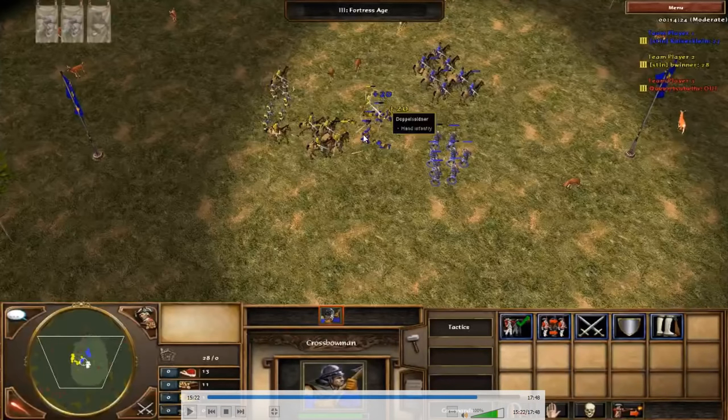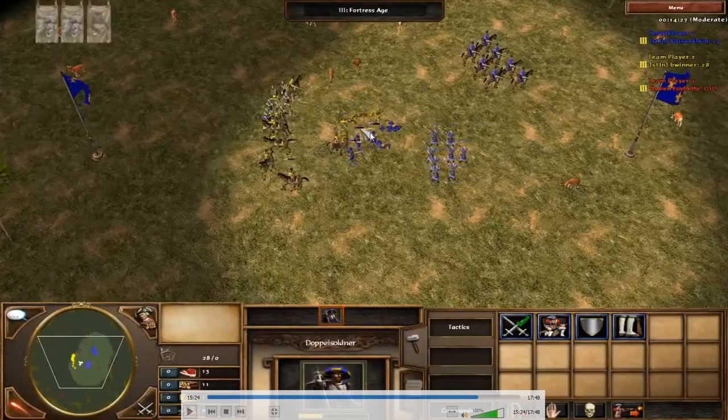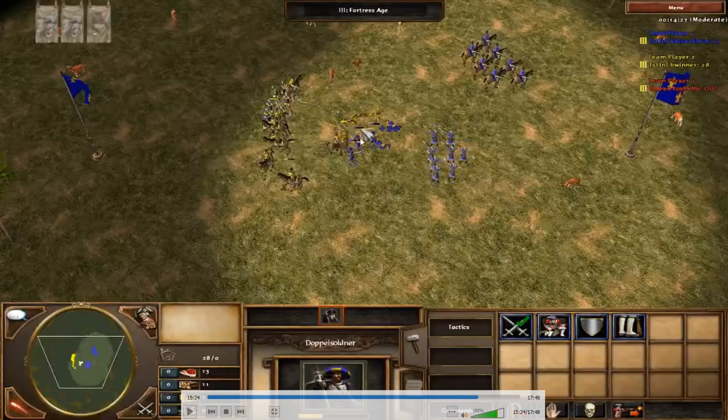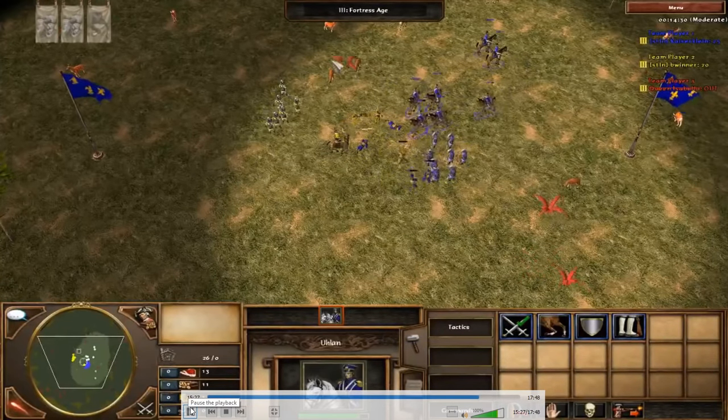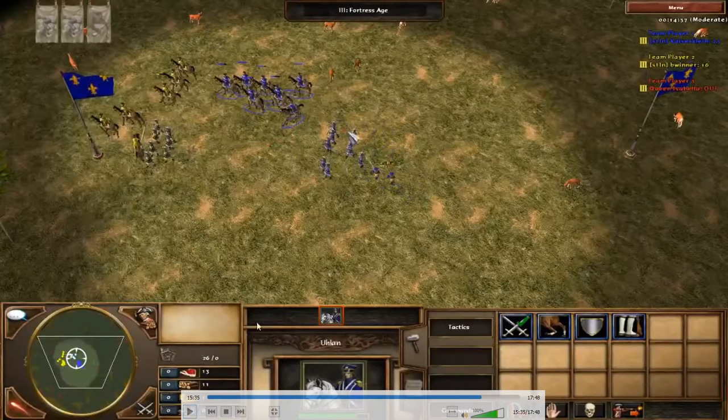I'm already up in Doppels and my Uhlans have more HP overall. I try to do the same trick he did — his Uhlans are somewhat AFK and not grouped together — and I turn to get a swing on those Uhlans. I wait for the Doppel's attack animation to finish before turning back to attack the remaining Dopp. My crossbows constantly shoot at Doppels without me needing to micro them. I bring my Uhlans back since there are only a few Doppels left — I can afford to fight now.